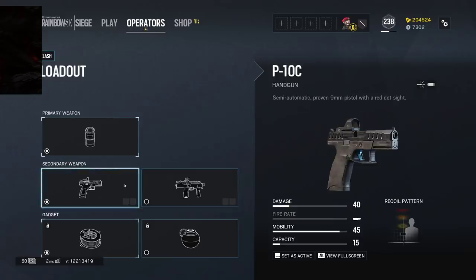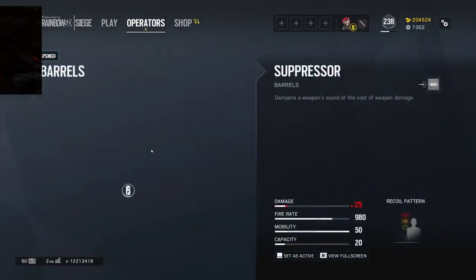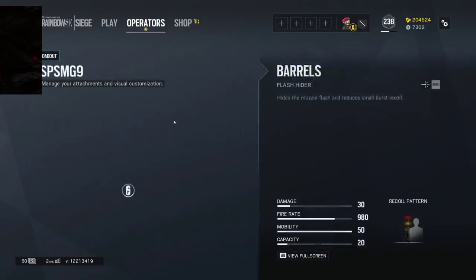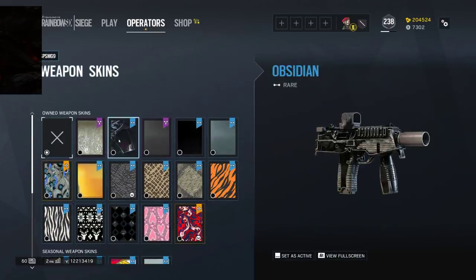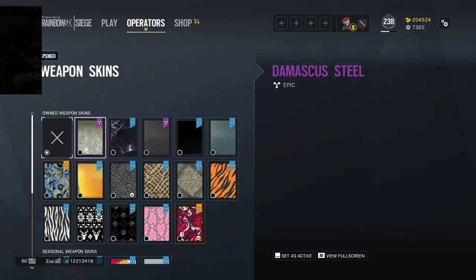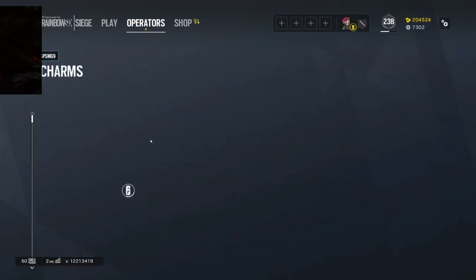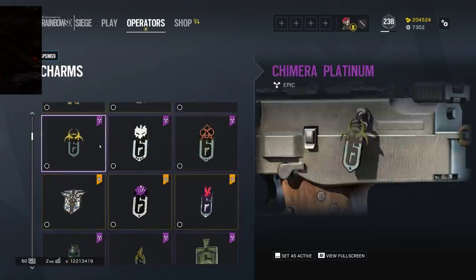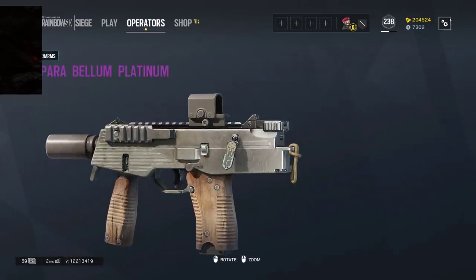Her shield does 3 damage over time and it's on a set charge. She has an SMG and a P10C. Most people are going to run the P10C because it's a semi-burst gun. Go with flash hider and then weapon skins. There are season pass skins but that's just the uniform and stuff.